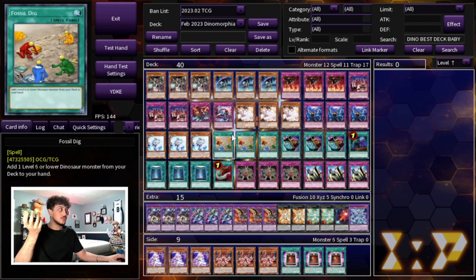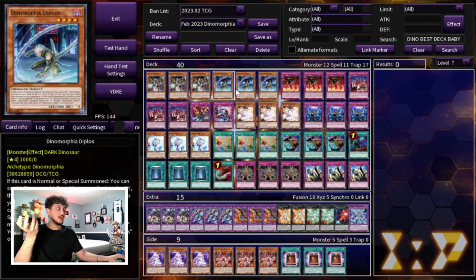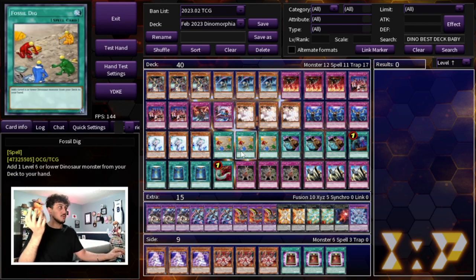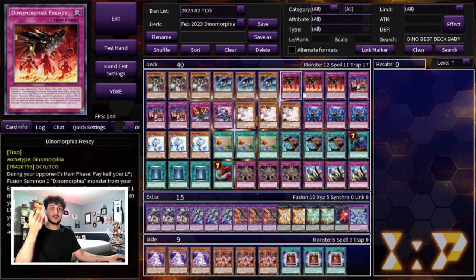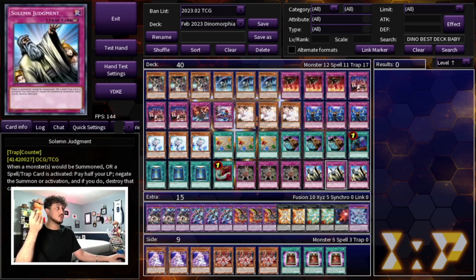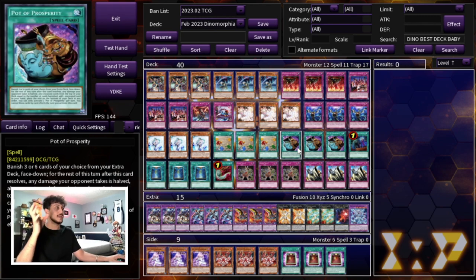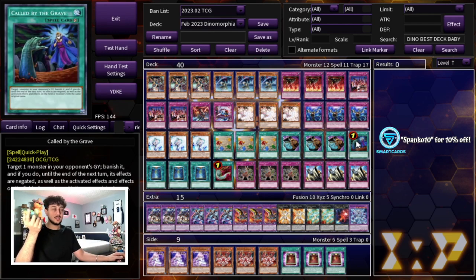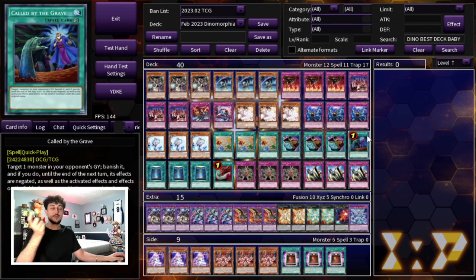Nibiru is another good one, but I decided not to play it because it doesn't make a lot of sense when your aim is to go first and set up a Skill Drain - breaking your own Skill Drain with Nibiru isn't really worth it. Then we're playing three Fossil Dig, which searches into your Dino monsters since Therizia and Diplos are both Dinos - it's a non-once-per-turn searcher which is absolutely insane. Three Prosperity for even more consistency to help get into your trap cards, your Solemn Judgment, or your Gozen Match. And then the one Called by the Grave, which I reintroduced because Ash Blossom is running around in today's format - at least it protects your traps a little bit.